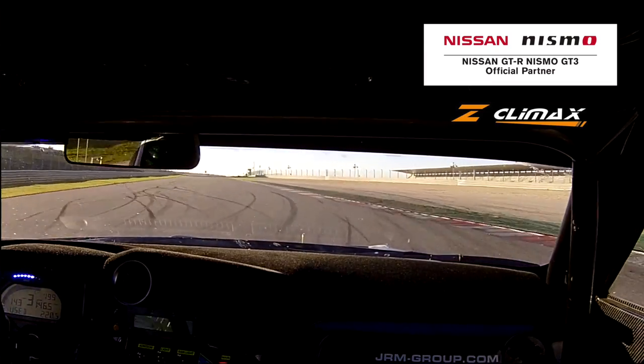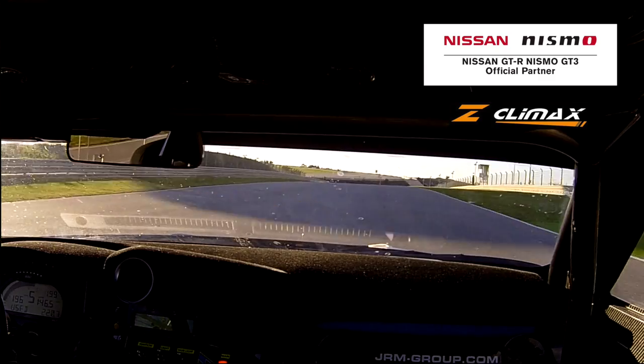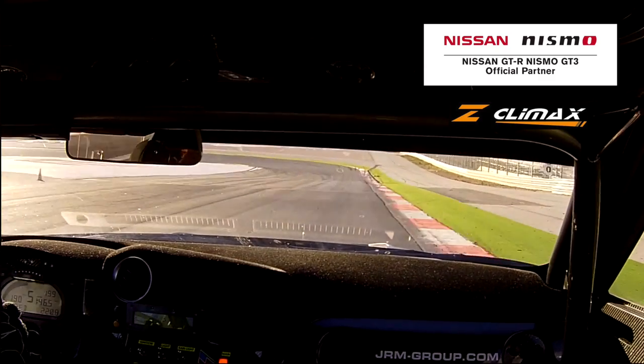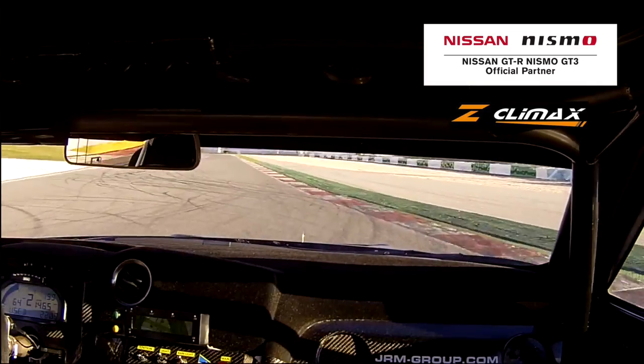Third gear, over the brow, a bit of wheel spin up to fourth gear, then we're going down to the hairpin. It's a very bumpy braking zone so the ABS is really doing its job here. Braking down to second, making sure we get a good turn in and a good line out because it's uphill.